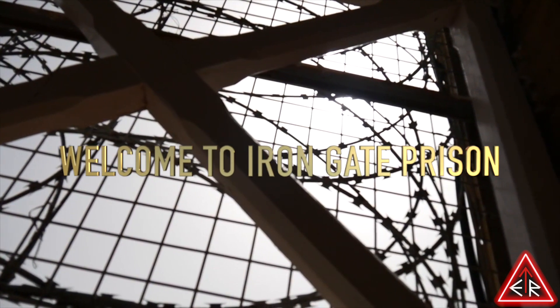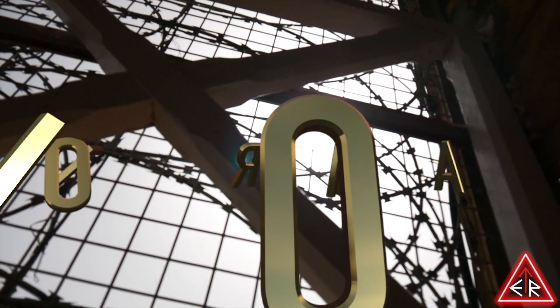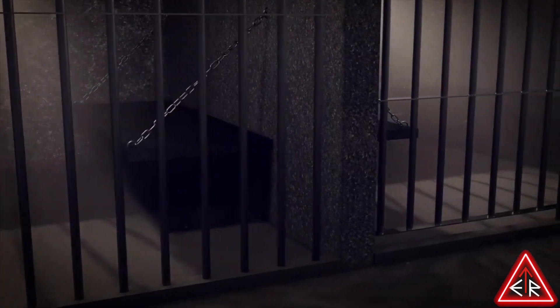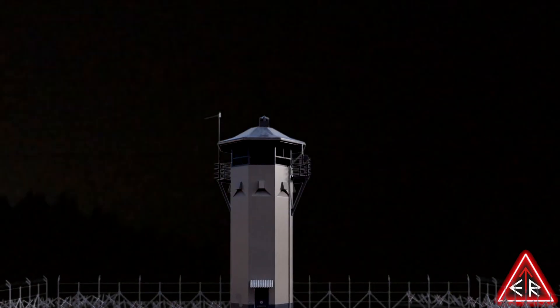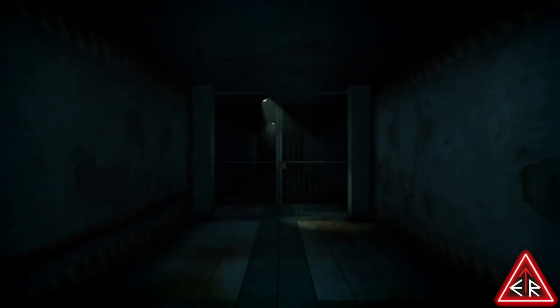Welcome to Iron Gate Prison. Not where anyone would choose to spend their time, but for now it's home. You and your friends have been wrongfully accused of a crime and don't belong behind bars. You've made your case first to the judge, then to the warden — no one is buying it. Looks like there's only one path to freedom: a good old-fashioned prison break.